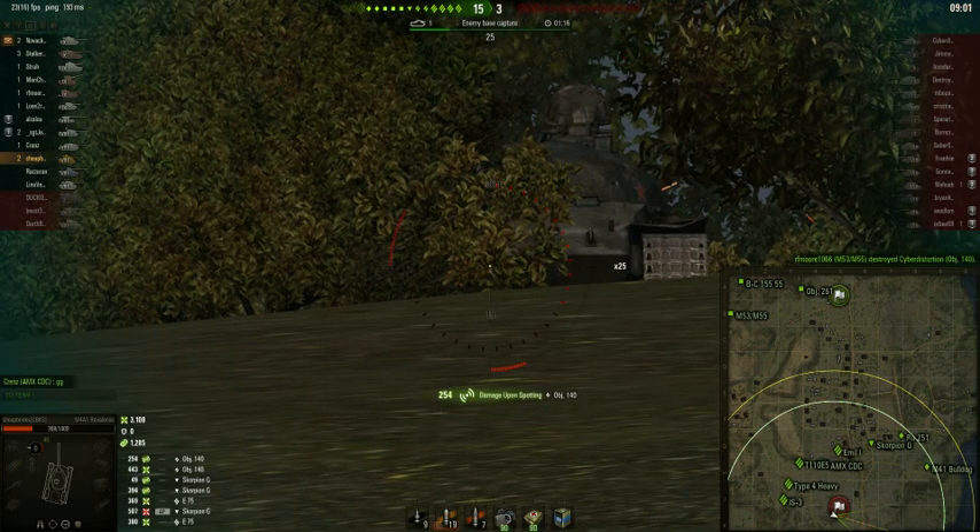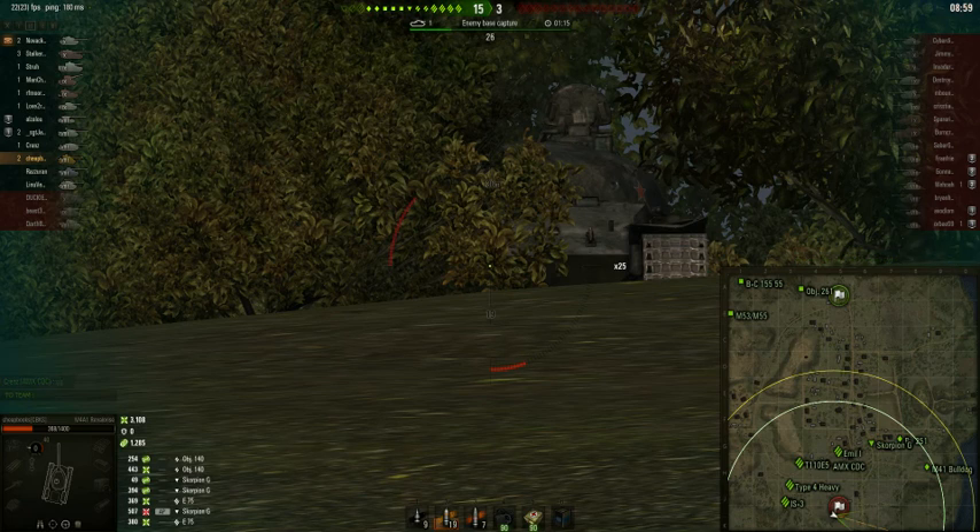That enemy tank is not really using the right strategy. And that's the game. I ended up with 3100 damage, 1285 spotting damage, two kills — a very important key game. That's the strategy I like to play on this map when I'm not playing a fast spotting tank.